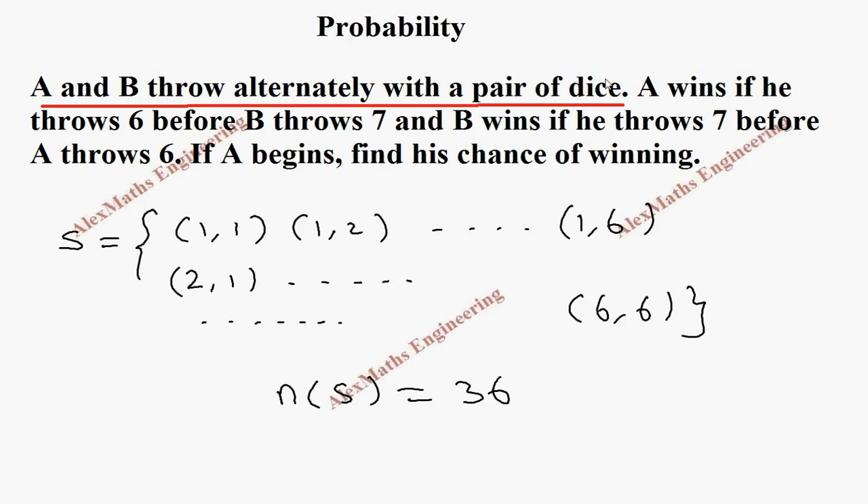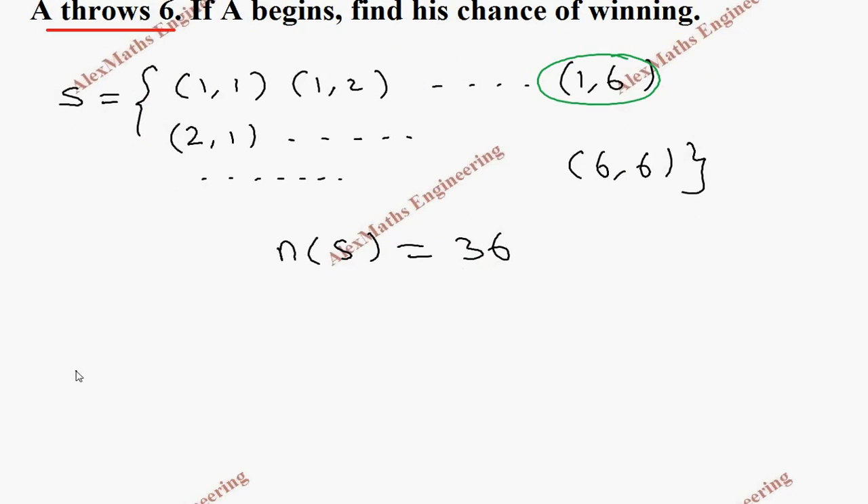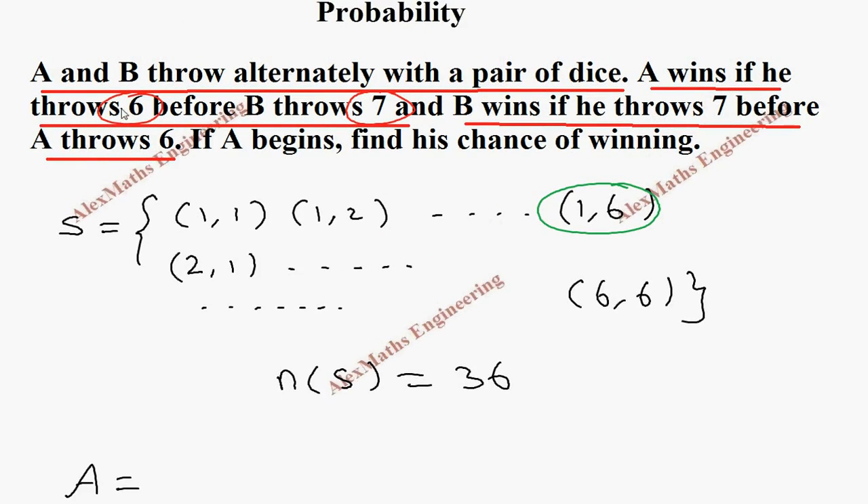As per the question, A wins if he throws a sum of 6 before B throws a sum of 7. And B wins if he throws a sum of 7 before A throws a sum of 6. So I have to write separately for A — for A, throwing the sum 6 is winning.